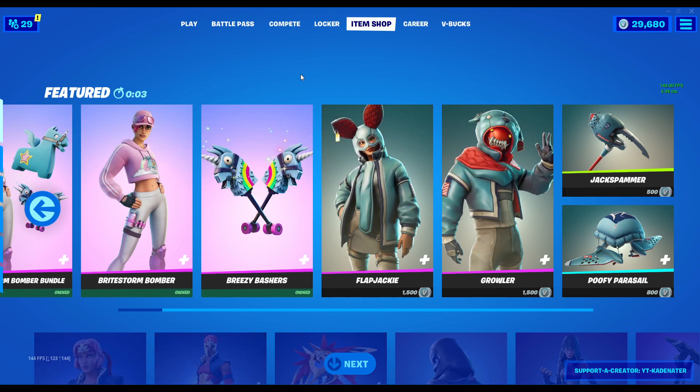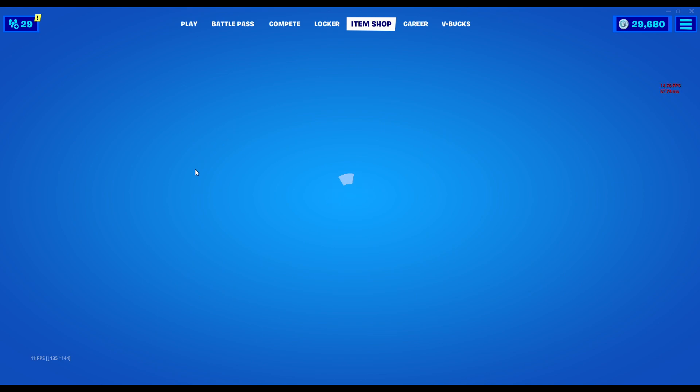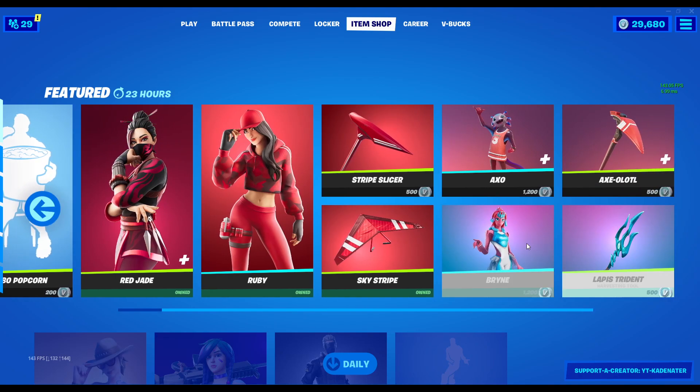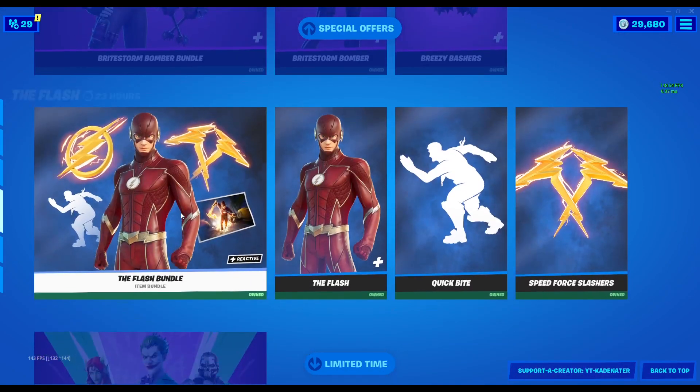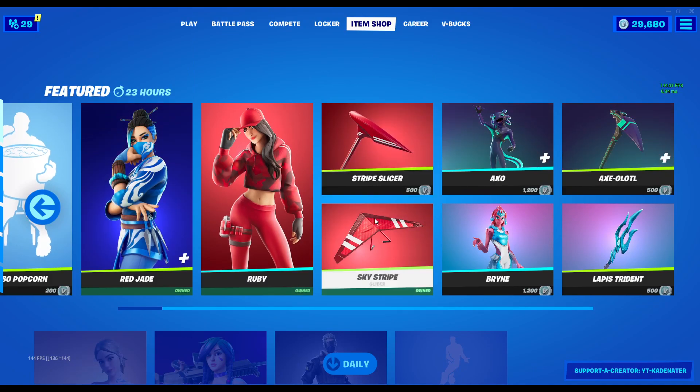Let's see in three seconds what we have. Here we go. Oh, Jumbo Popcorn! I am getting that, no doubt. Not the best for sure, but we do have the Red Jade Ruby.